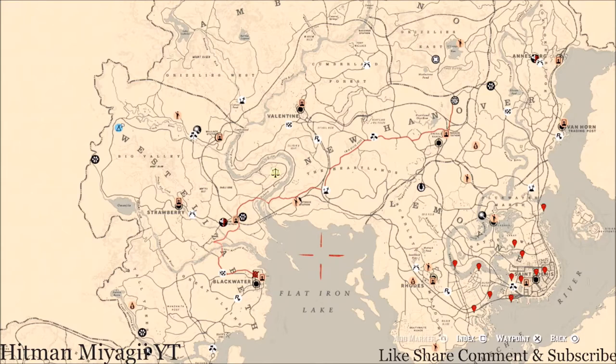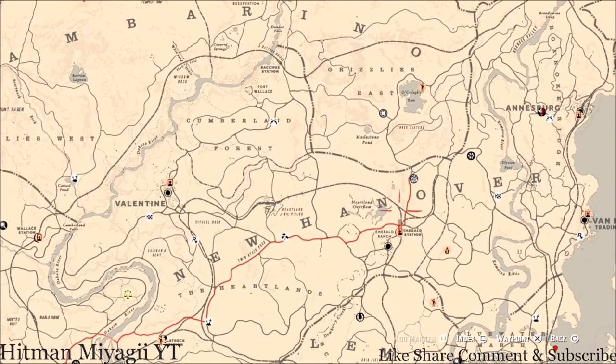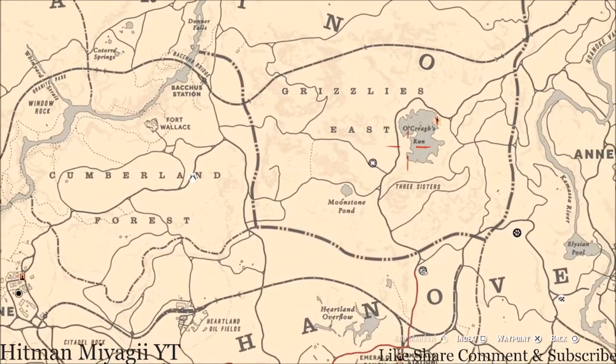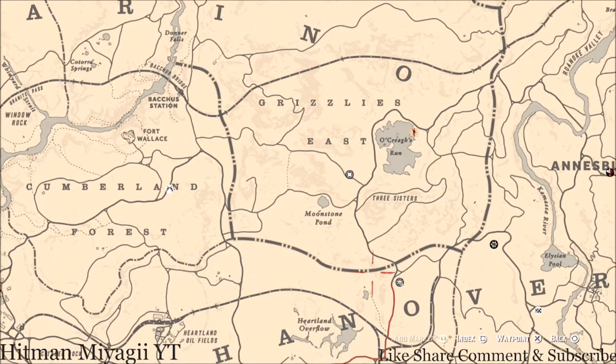First things first, let's get to Madame Nazara's location. I posted her location a little bit later than usual — around 12 Eastern Standard Time. She's right here above my moonshine shack in Grizzlies East, by Oak Creek's Run, Three Sisters, and Moonstone Pine, right in this little area.